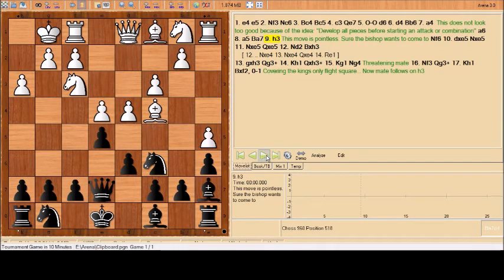Now h3. This move is very pointless. Sure, the bishop does want to come over to g4 — that's where the bishop wants to go. But is it really going to go there? Maybe if h3 wasn't played it would, but now the kingside is weakened. You have to take into consideration this bishop on a7; it's rather important. If this pawn moves, the bishop is pinning the f-pawn, which weakens the g3 square and the whole kingside. Now the pawn on h3 becomes a direct target — this bishop is aiming right at it.